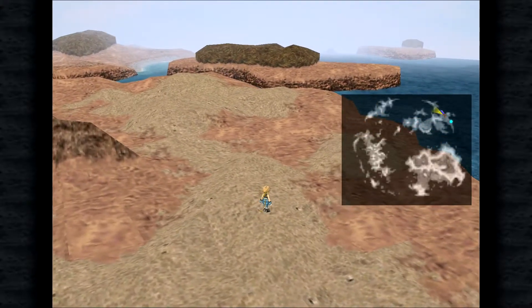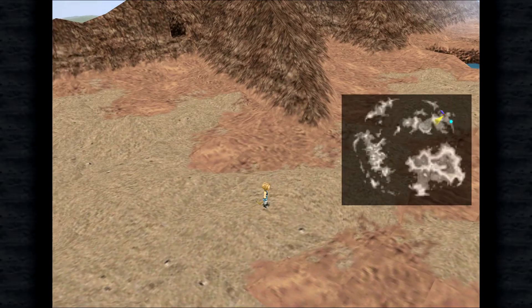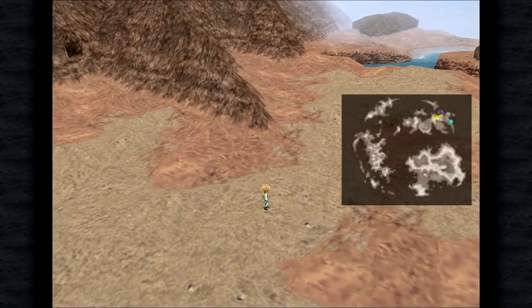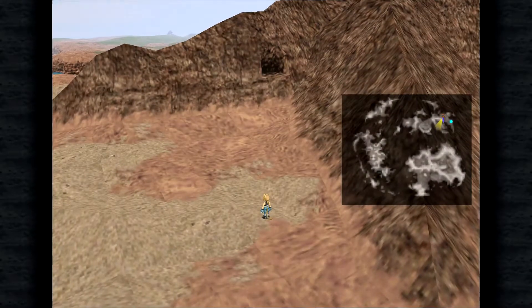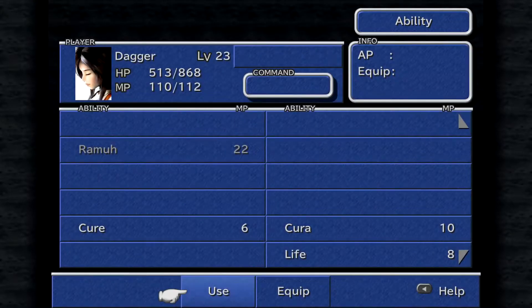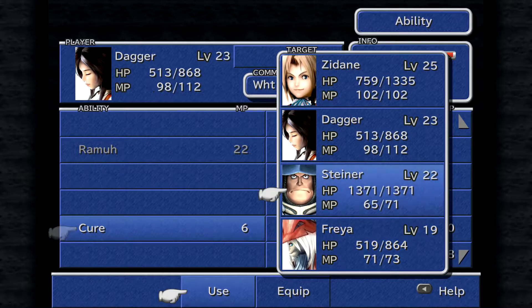There doesn't seem to be anything past here and we can't even go anywhere. Look at that — you guys see that little alcove over there? Let's try that out, that looks right. Although, it doesn't look like we can actually access that thing. Just another landworm there. We actually need to heal Freya though — she's not doing too well. Let's cure her up. Her HP is super-duper low.